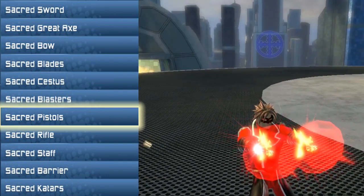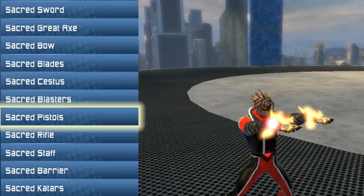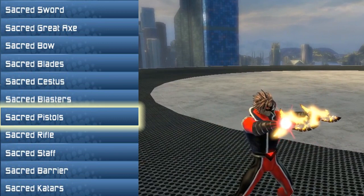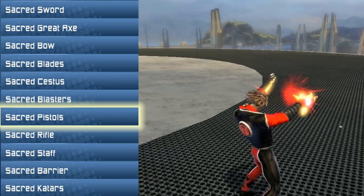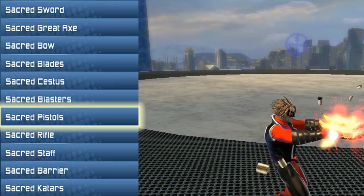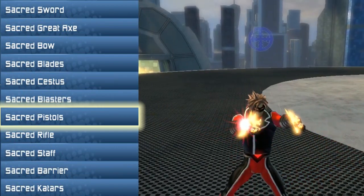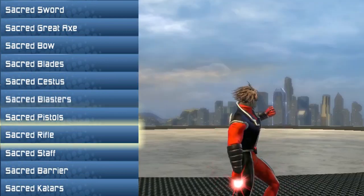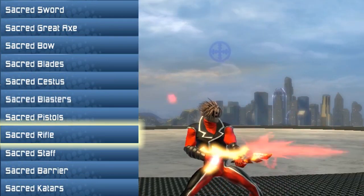Next is the Sacred Pistols. You have your gun and then the blades underneath the barrels — that's basically the style. So you're really using it as a blade. You've got those blade feathers underneath the barrel of the gun. I like this one a lot better than the Wicked style, I will say that.